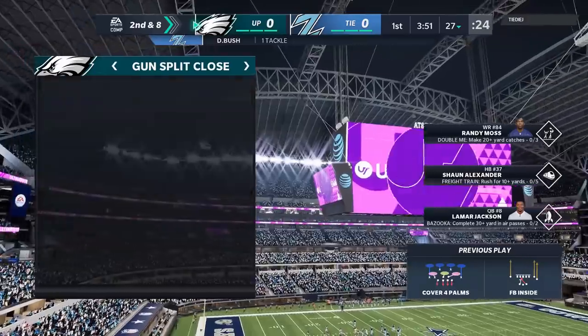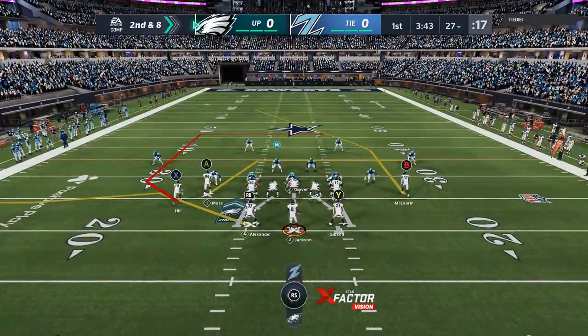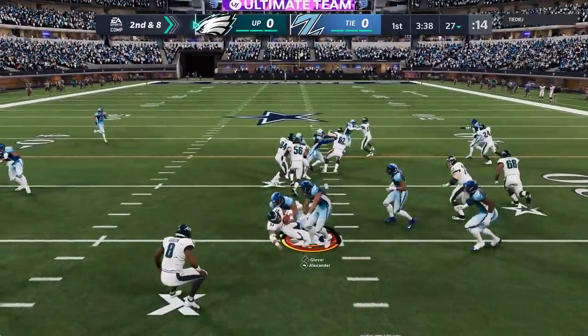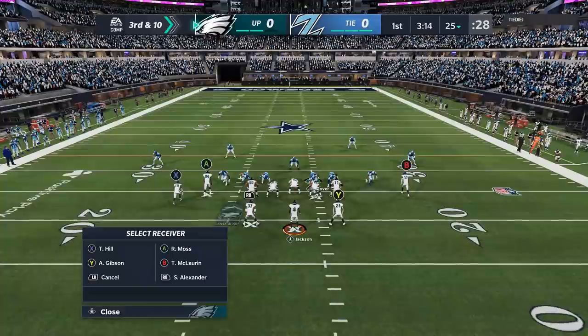It's not the exact same formation but it's close enough — it's the cover four match. One of the plays I typically use to attack this, using this formation, is the doubles in. This play can really home run a bunch of different defenses, but when I get to the line I can tell he's in a 3-4 cover four drop, so I basically call my audible and take a loss. On the next play, I pick the doubles in one more time because I know that play can home run cover four drop or cover four quarters, just different setups.